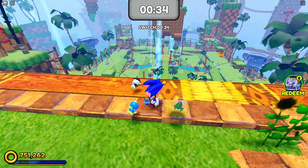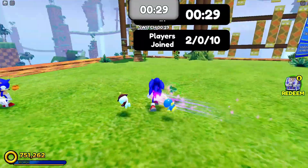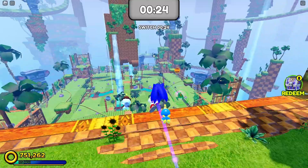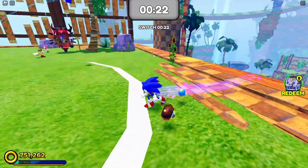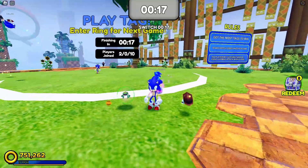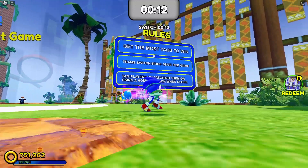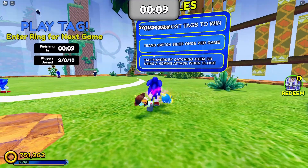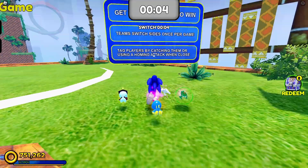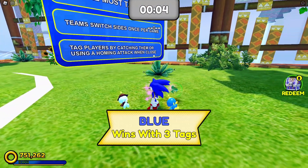So, what is tag? You're probably wondering. Well, we all know tag — tag, tag, tag — but this is with Sonic the Hedgehog. You have to have at least 16 players. If you don't, at the end of the timer, everyone can get in. The rules: get the most tags to win. Team switch sides once per life. Tag players by catching them or using a homing attack when they're close.